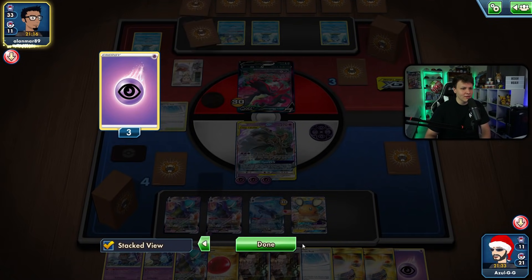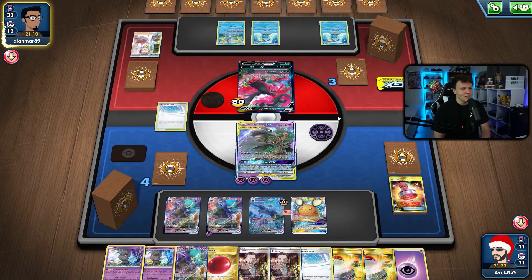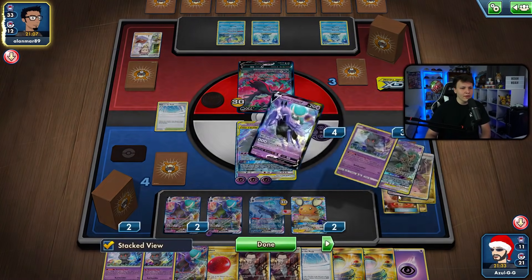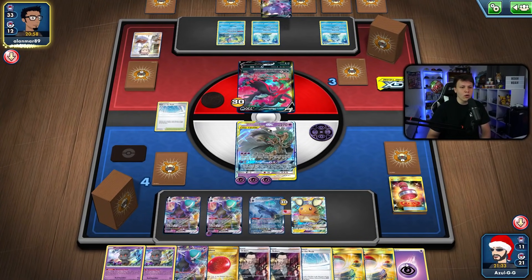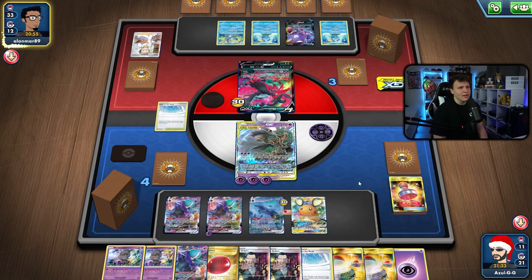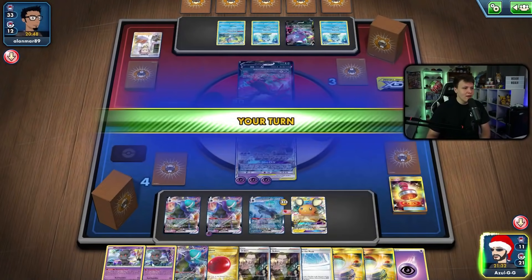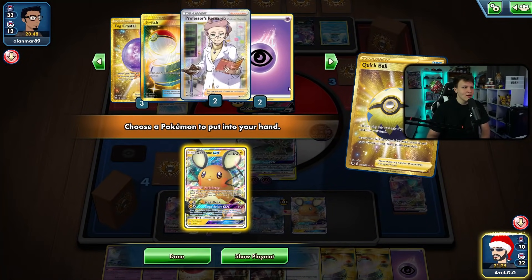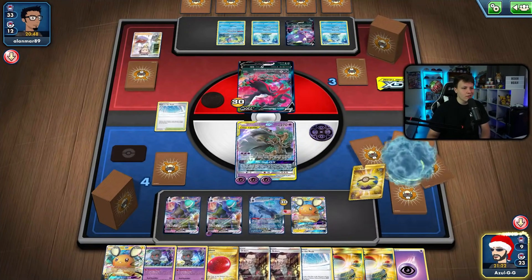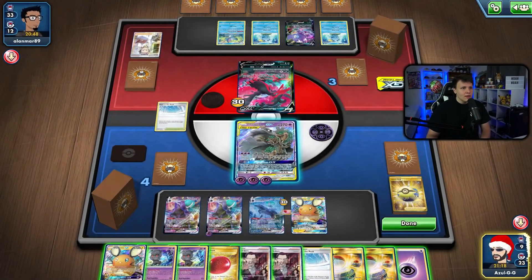We actually have a lot of energy left — only three in the discard pile, so four energy remain. We only need six to knock out Calyrex VMAX, so we only need one more energy — that's definitely doable. Now here comes the Sableye, which we could actually take out instead. We can use More Shadow to bump our stadium, use Underworld Door, and put Path to the Peak back in play next turn. I'll Quick Ball away, find the Dedenne that I know is in there — five outs to energy in a nine-card deck, pretty good odds.